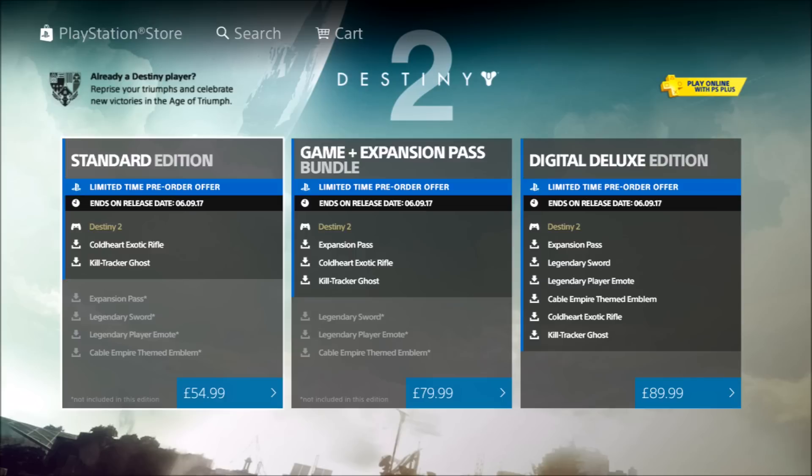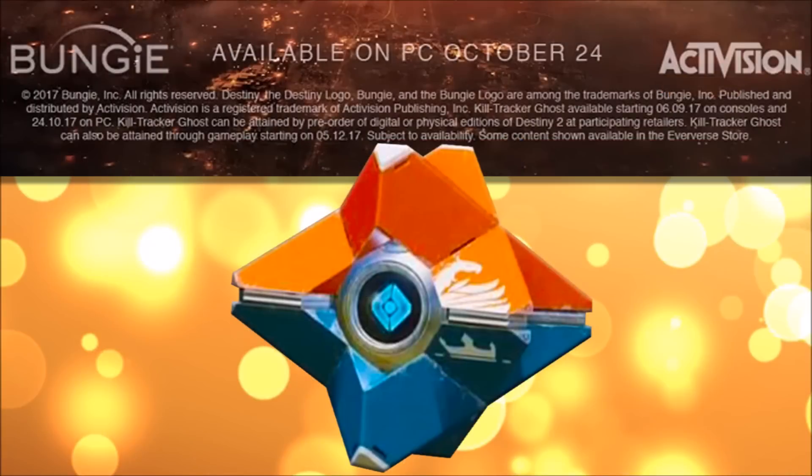I'll make a list of all the participating retailers as they become known in the description box below, so feel free to come back and check at any time. Here's a little more info about this Kill Tracker Ghost. The small print in the trailer reveals that this Ghost will become available to console players September 6th 2017 and PC players October 24th 2017 if you pre-order the game at participating retailers.